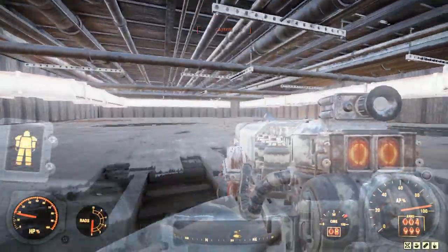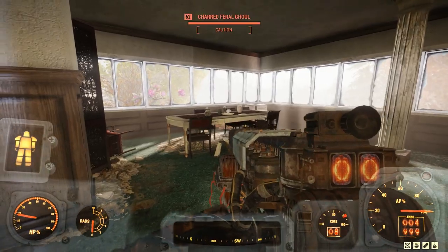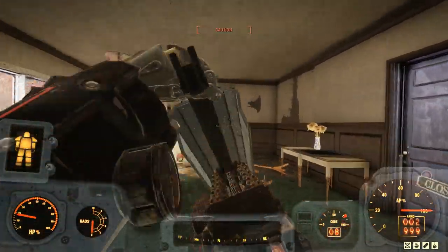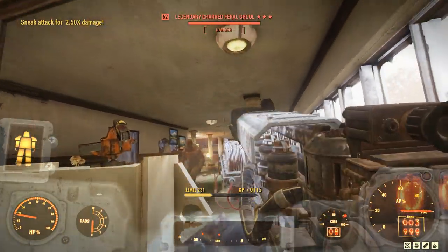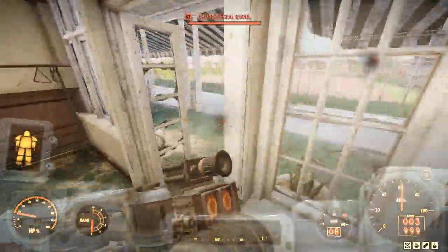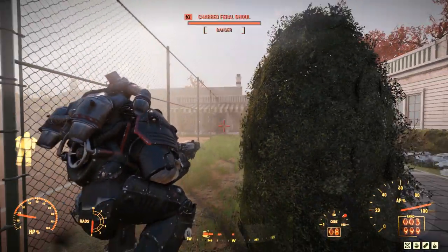We'll hop up here, see if we can scope out any more ghoulies. Now, I'm sneaking around in Power Armor, which seems counterintuitive, but as Todd Howard puts it, it just works, and it does. I haven't got enough points in strength — and I just triggered that trap, good for me. When we get ourselves in a situation where we're detected, it's gonna be open season, because she ain't got a lot of HP due to low endurance, and going back into sneaking is probably not an option.